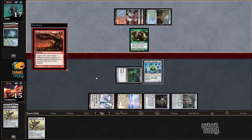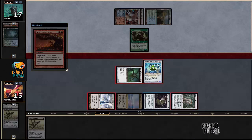His Tarmogoyf is gonna be five power, so he might be ahead in the damage race, especially when he can tap down my Ravager for a turn. So I'll put counters on Volt Scourge — it's gonna be worse against Ancient Grudge but better against everything else in the damage race. I can make six counters, make it a seven power creature. I can keep Citadel and Glimmer Void around. I like this line.